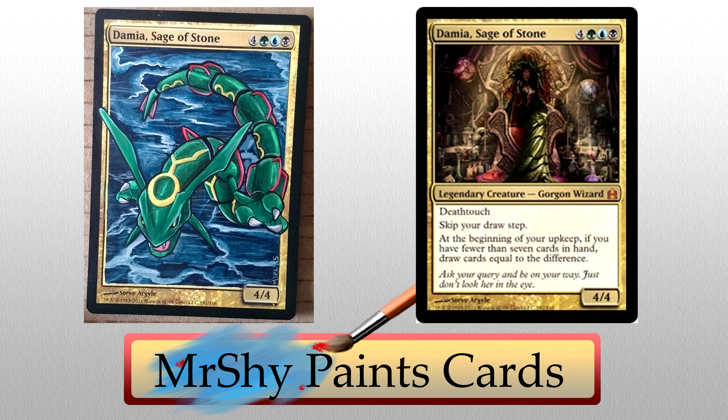Our last artist of the day is Mr. Shy Paints Cards, and Rayquaza is so sick. I love Pokemon alters — they have a special place in my heart. Rayquaza on Animar? I'll take it. Love the colors, love the stormy background. I love the decision to not extend this art all the way to the border — something about it just seems better this way, like a framed picture. The colors are super accurate; Rayquaza looks like a baller, pretty much spot on.